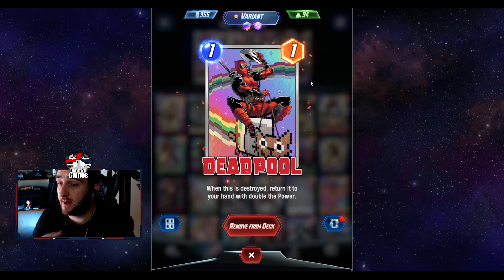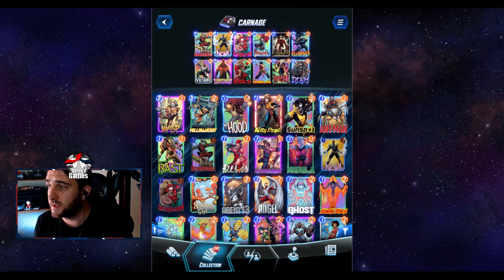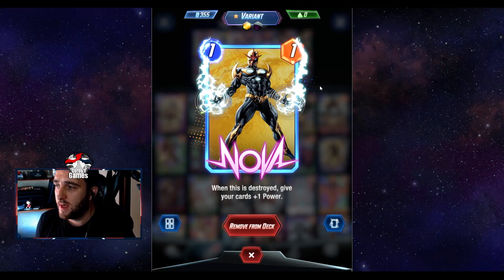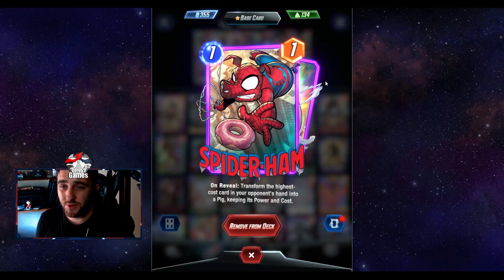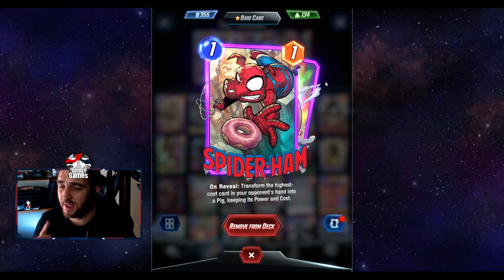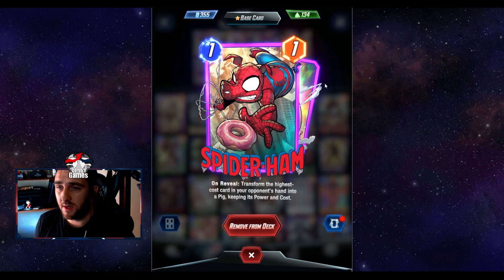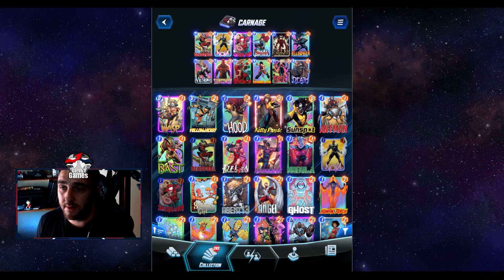Deadpool is a strong card and you can make decks specifically around buffing him up. I'm running three one-cost cards in the deck. Nova is a must for destruction decks — destroy him and it gives everything else one extra power, which is great when you have multiple things on board and want that additional boost. I've also opted for Spider-Ham as a one-cost, and while it's not really a destruction card, it lets me get some knowledge of what's in their hand, shutting off their Knull or hitting Phoenix Force, which is very popular right now.